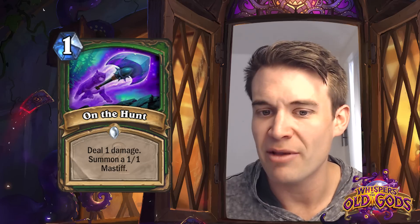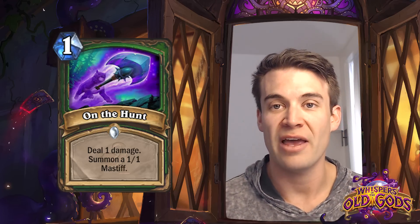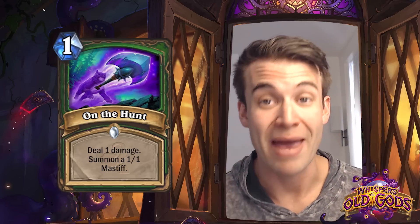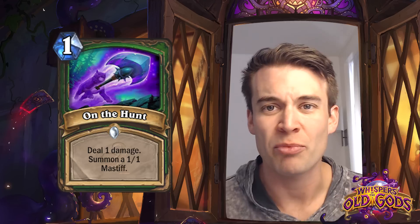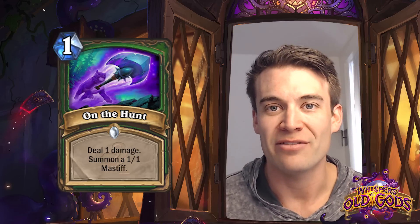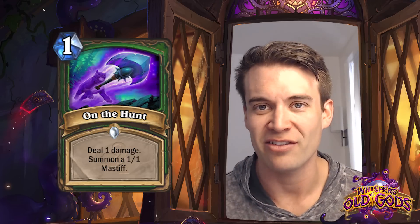On the Hunt - deal one damage, summon a 1/1 Mastiff. This is a very powerful card for Hunter decks that are looking to kill small minions. Being able to kill say an Abusive Sergeant or Leper Gnome, even in its nerfed state, and actually get a body out of the deal is pretty strong, especially for just one mana. That said, this is a very difficult card to use proactively. It's basically just a 1/1 for 1 that comes with one damage - basically an Elven Archer. So I don't really see this necessarily being something that's going to show up in constructed play.